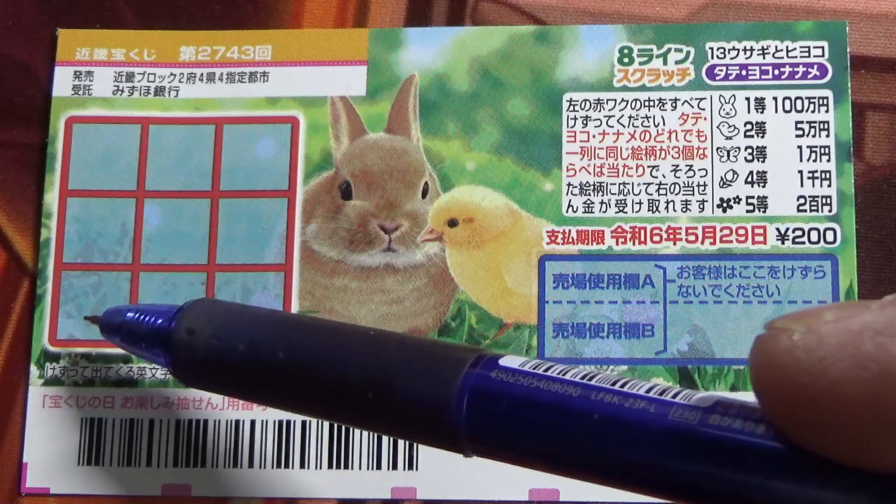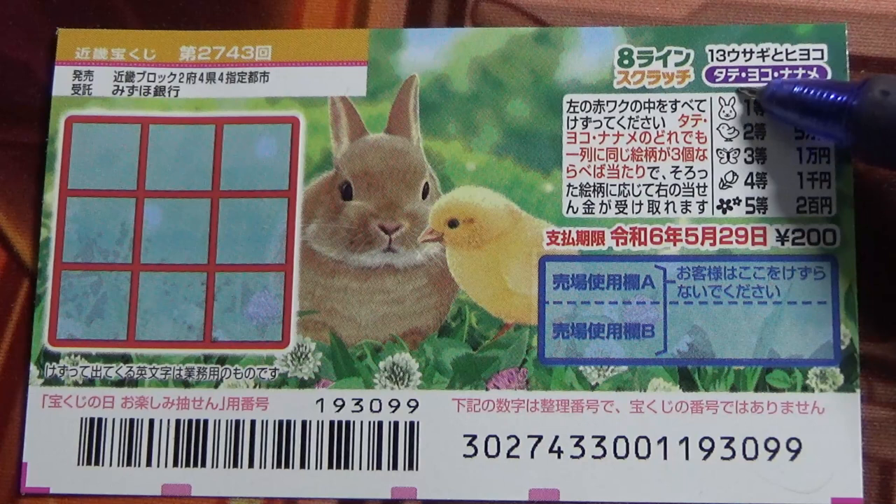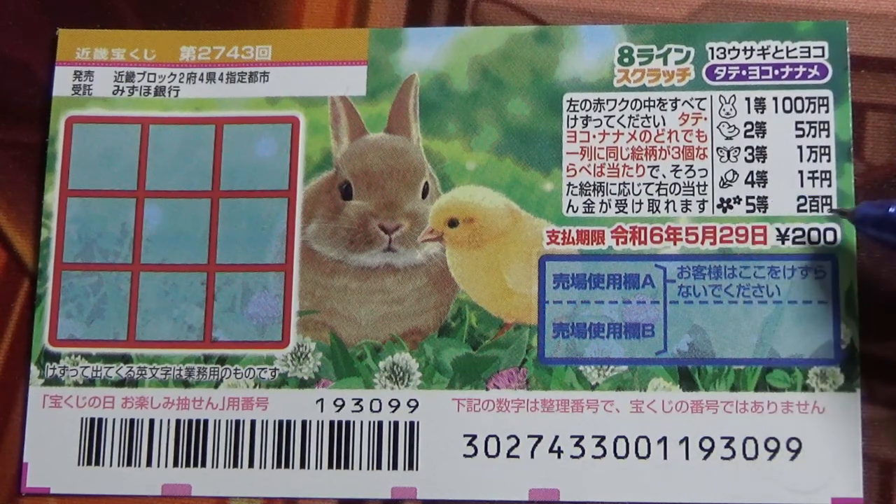This way, this way, or this way — three matching pictures. These are the pictures that you need to find. If you find three of these star things, that's the fifth prize and you win Niha-ku-en.